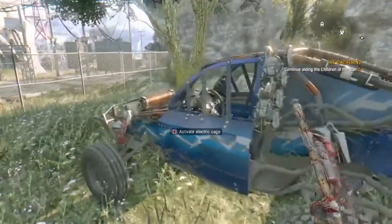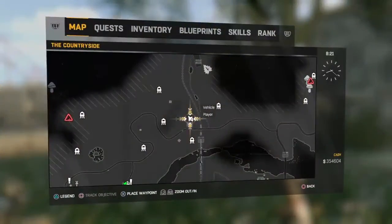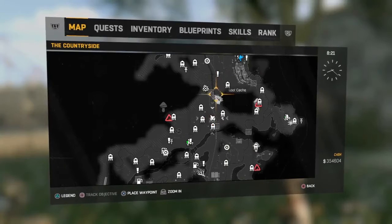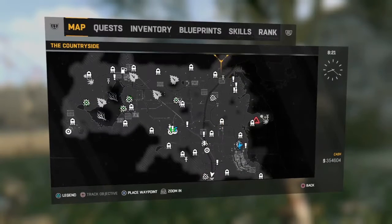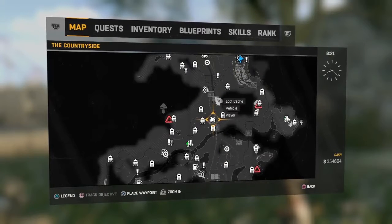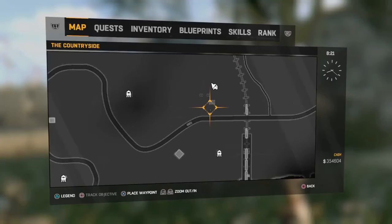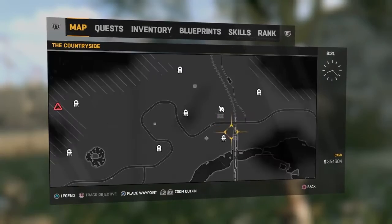This is the Thunderbolt paint job. It's kind of plain, not a huge fan. Location on the map is just down below the giant tower, somewhere kind of in the middle of the map. Zoom in — you have the railway station right here and then this little square right here.